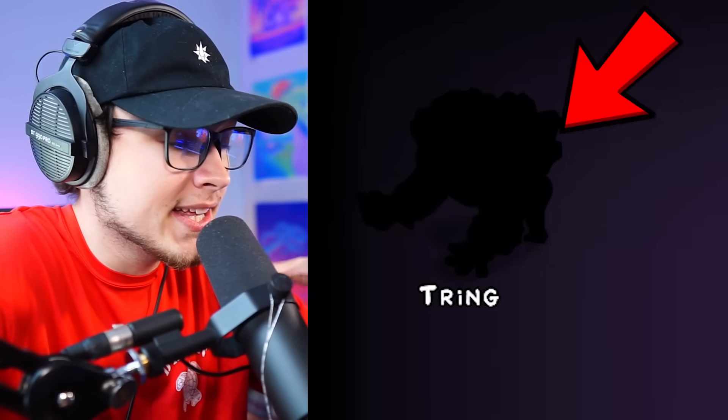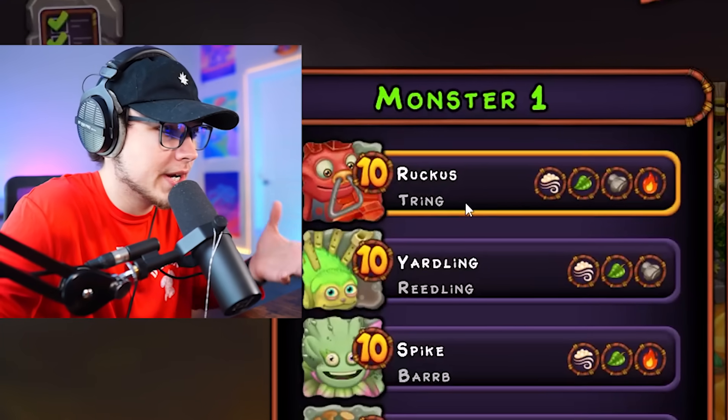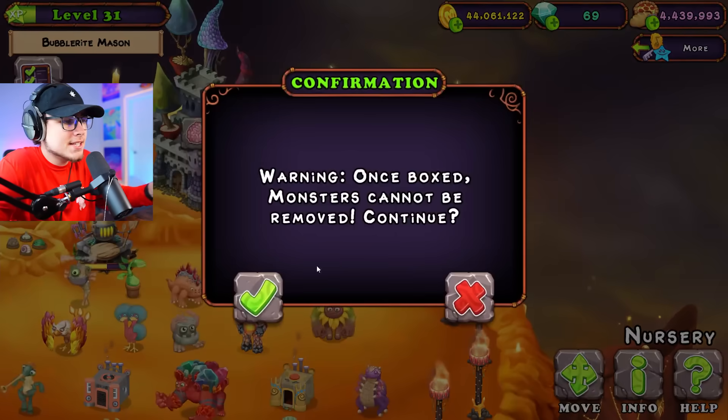Let's see who was our first monster to breed for this Wubbix. Tring — that's the four element. So if I'm remembering this correctly, I should be able to just breed Tring with any monster and get that monster, right? Did we get a Riedling right here? Okay, we did. This is going to make this a much easier process for us.